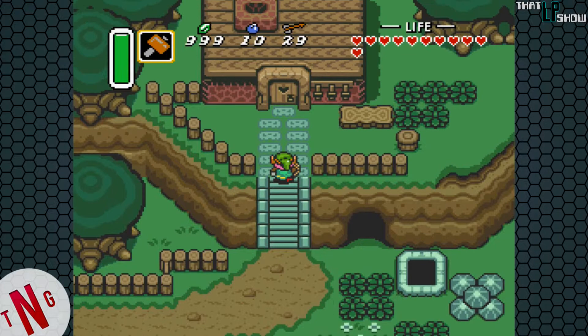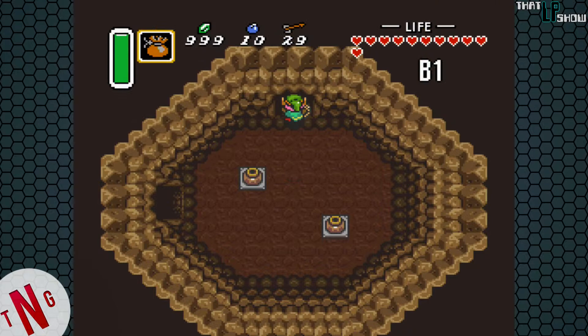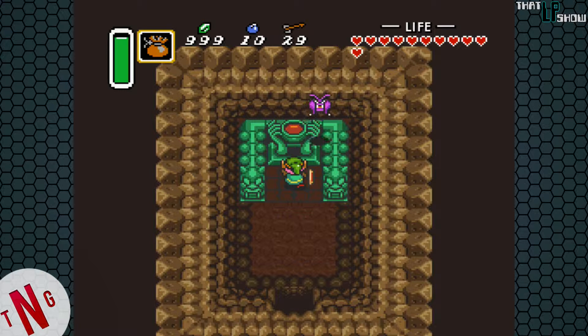You have to have the magic hammer in order to access it. So let's go ahead and equip that and drop down here. Now we need the magic powder. And we have a statue holding a bowl of blood. Let's sprinkle some magic powder on it.